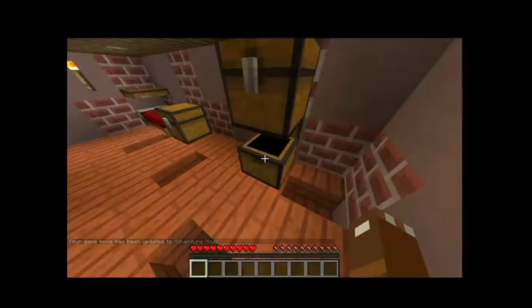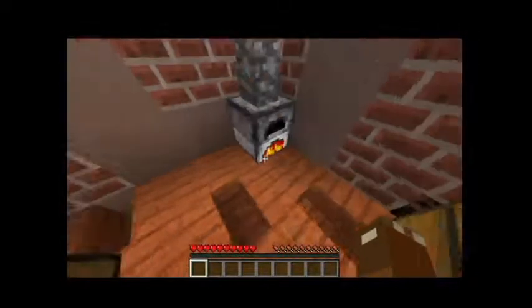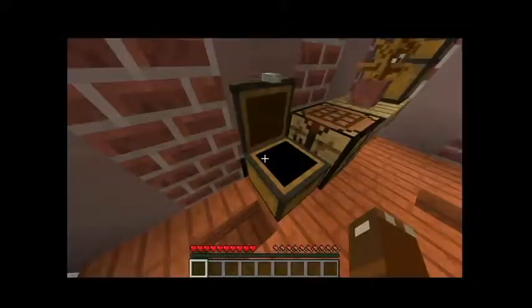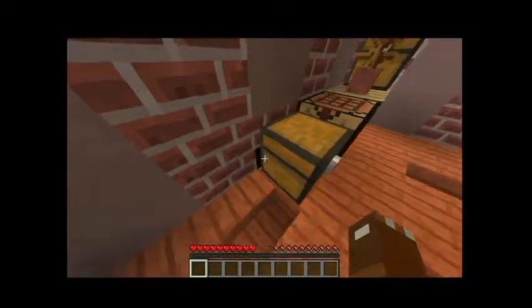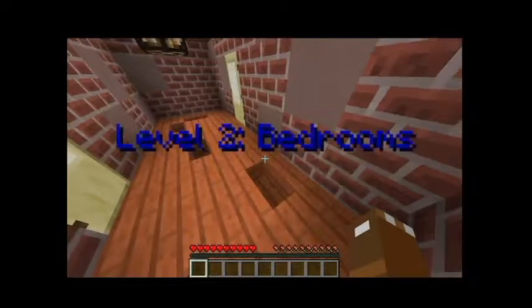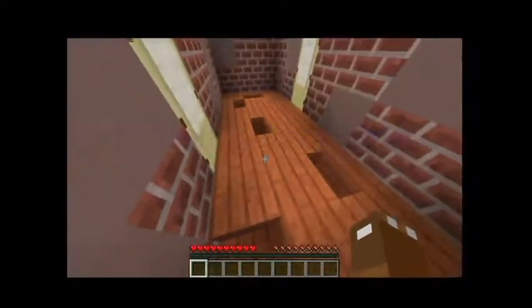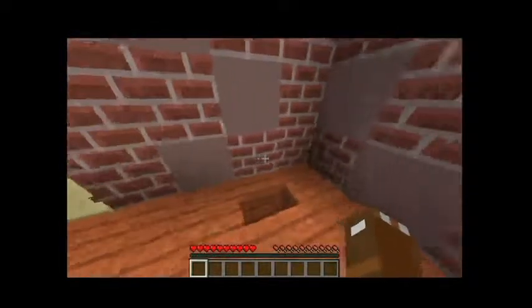Alright, level one - attic. I'm in an attic, that's pretty obvious. There's storage here, I've got chests, I've got... oh, furnace. Whew! That's good - it gets cold in the attics in the winter. Wait, I think I saw... there's a little space behind this chest.